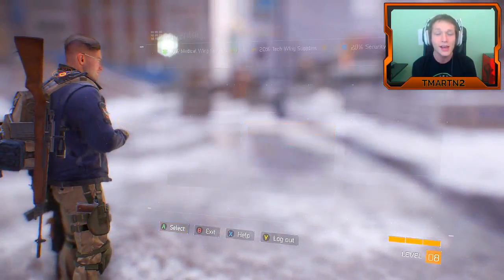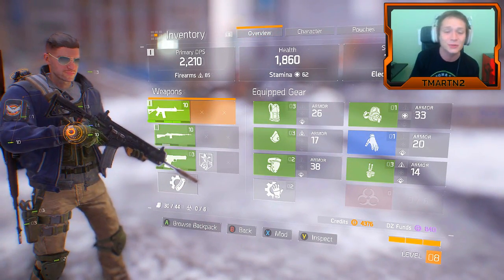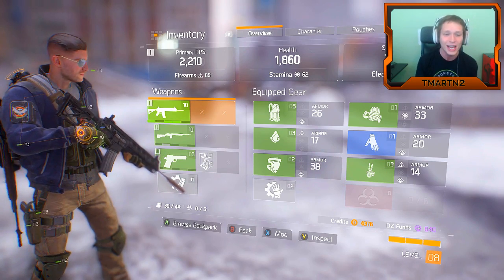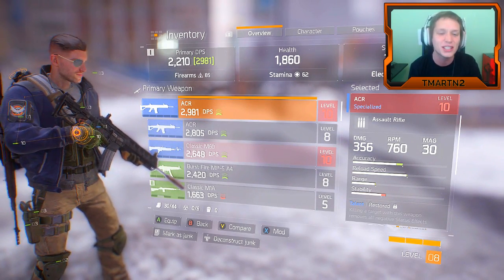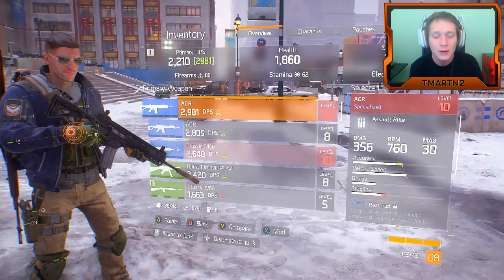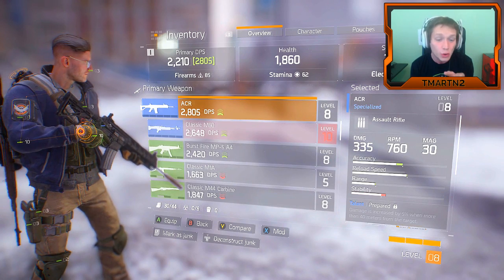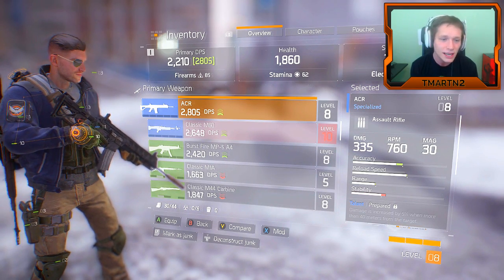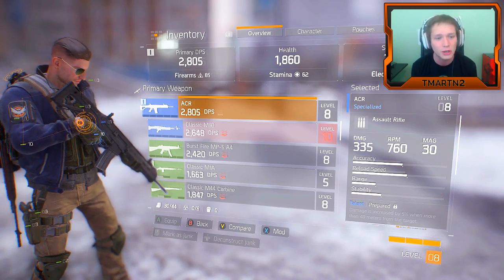One thing I want to do is show you guys our inventory. So after coming out of the dark zone and checking our stash, we have a ton of good stuff. If you guys look at our weapons, it's absolutely nuts. We have this ACR that does 2900 DPS, which is absolutely insane, but we have to be level 10 to use it. We also got a 2800 DPS ACR, which is 600 more than what we currently have, so we're going to go ahead and equip that.